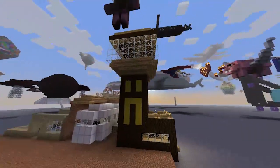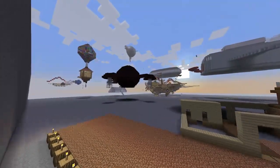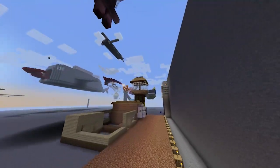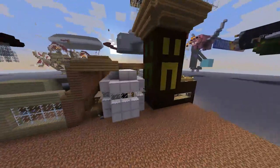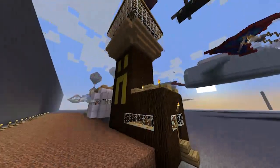So this is interesting. Rusty was commenting yesterday — the theme is flying, but everybody's built things in the air. Nobody's built an airport, and that's a flying thing. So here's somebody's airstrip. This is Dunbrown's airstrip.